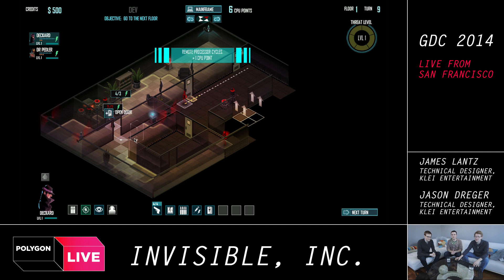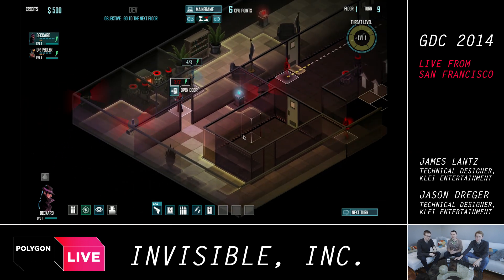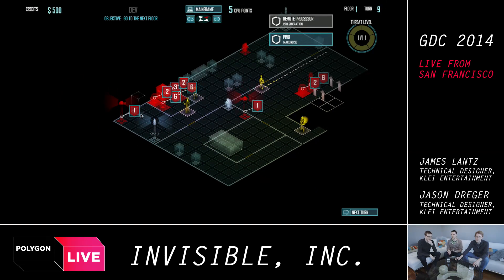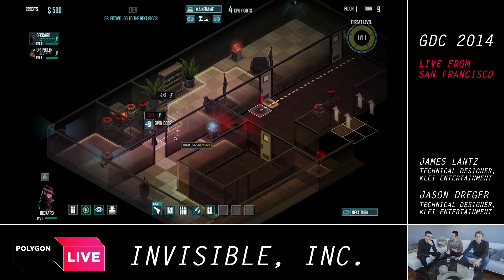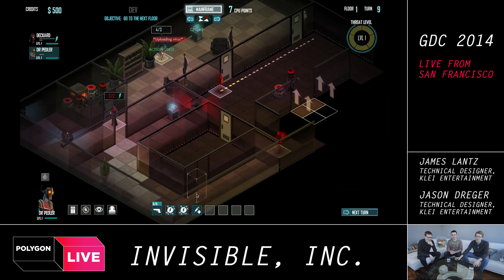That's a super heavily defended room, but it's got some goodies in it. One of the ideas of the game is that there are a lot of trade-offs — you have limited resources. Do you want to be super dangerous? Do you want to play it safe and not get as much but also not lose as much? I was lucky — I found the pass card right at the first place I started.